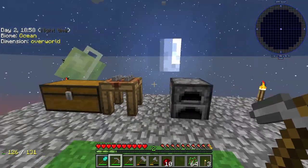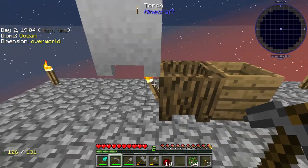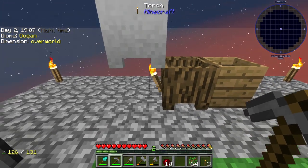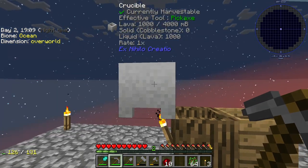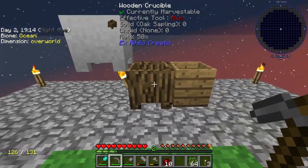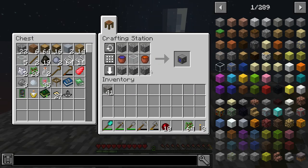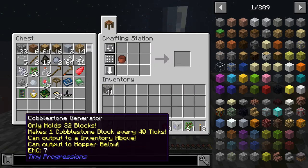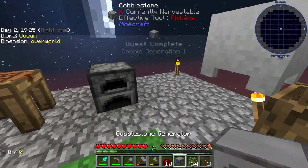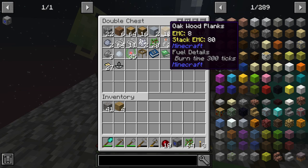What I also did between episodes is waited for the lava — we made this crucible with our torch heat source, put some cobblestone in there, and it made a bucket of lava, which I have in this crafting station, as well as a bucket of water. So I had the clay, made the clay buckets, and now we have a cobblestone generator, which is going to be extremely nice to have.